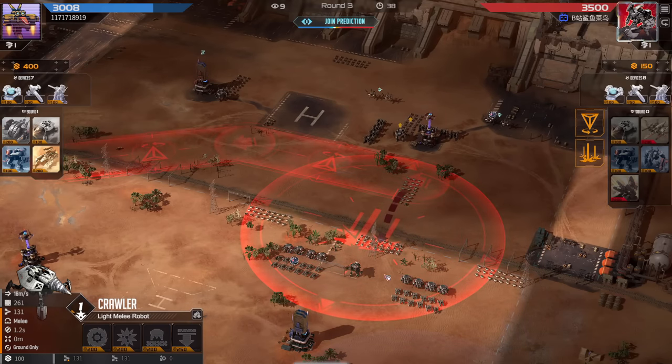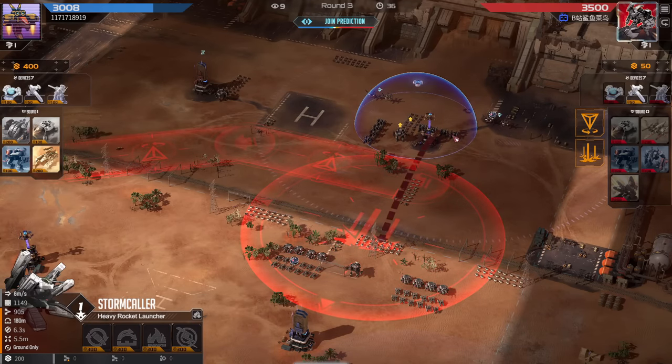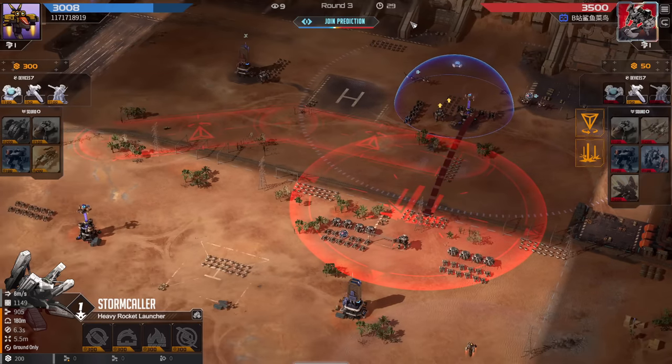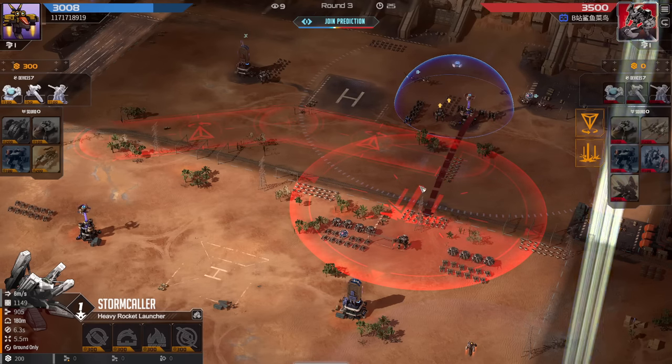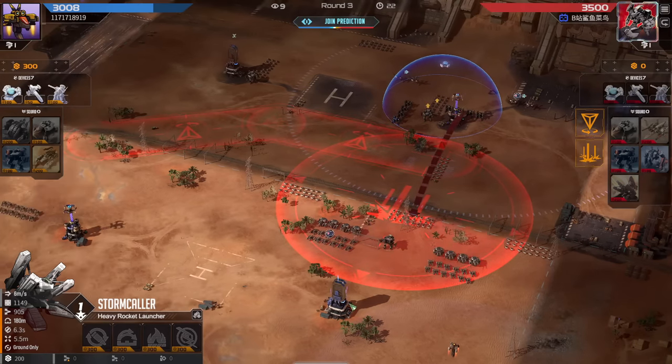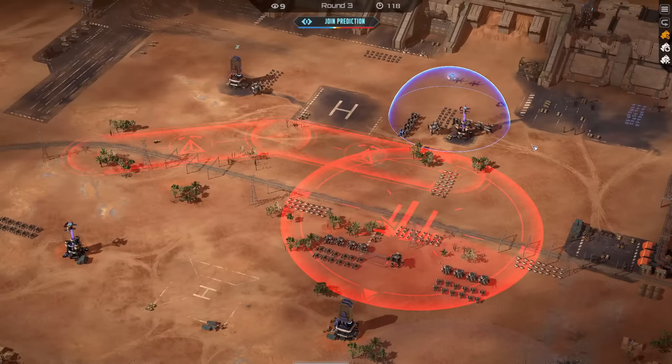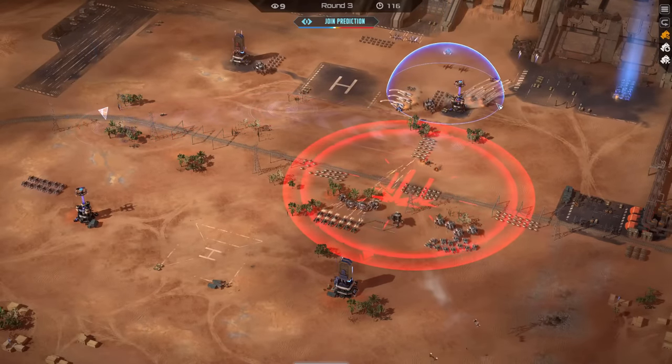Here's what I said — Stormcallers can be really good here with mobile beacon Crawlers to clump up and delay the units. Two packs of Stormcrawlers here close together so the bubble can shield everything. Red needs to expect the Orbital as well — Blue didn't pick it, but that's what the bubble is for, just in case.